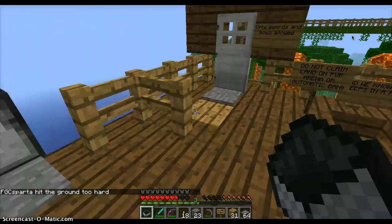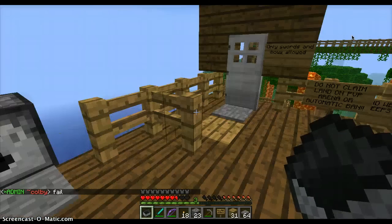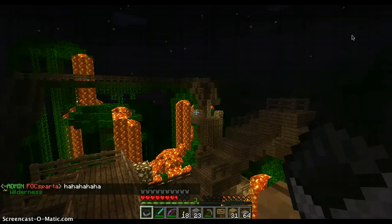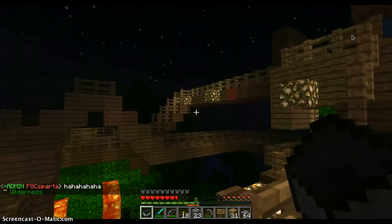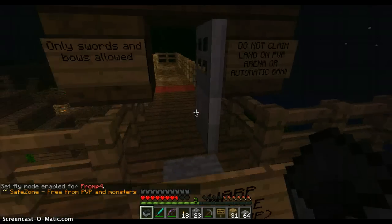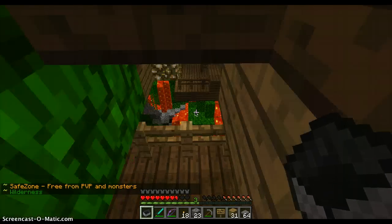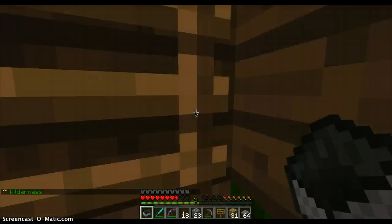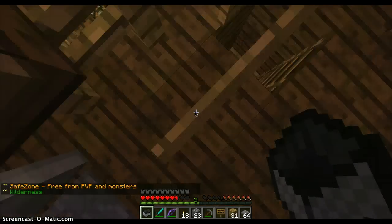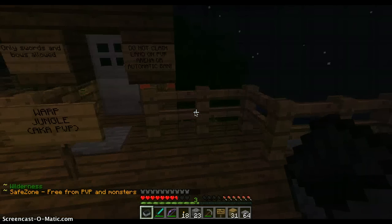Right here is the safe zone — including spawn — you can't do PVP in safe zones. It just doesn't let you, and mobs can't spawn. Once you cross this line, you go into the wilderness. You can enter into this door and fight PVP with people. Once you cross this fence, you're in the safe zone and no one can hurt you.